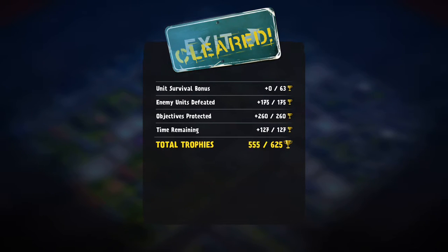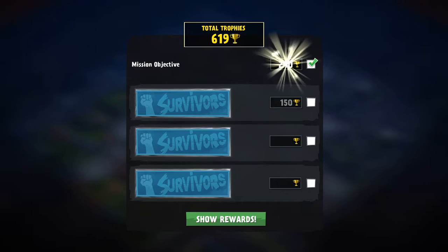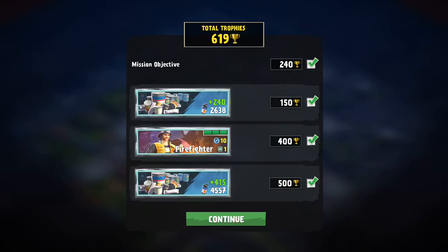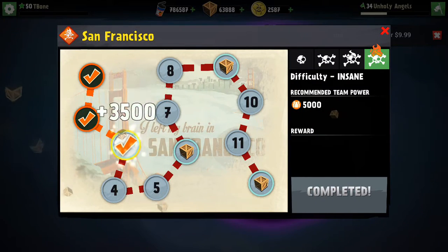For the third mission for San Francisco, you get crates and pretty good rewards too. The third slot is over 4,500 cans, and over 2,600 cans for the first slot. I should have found the reward for crates as well — they're 3,500.